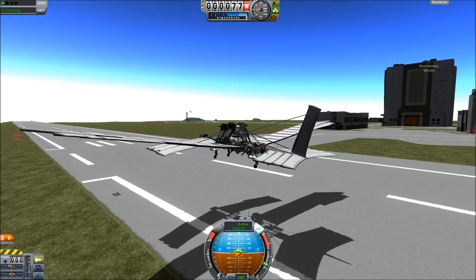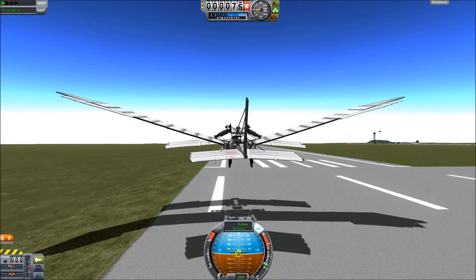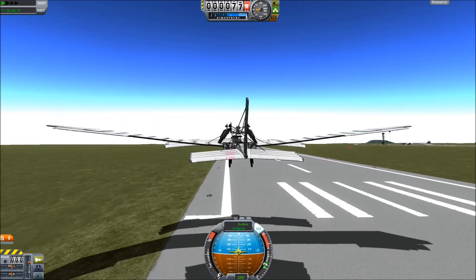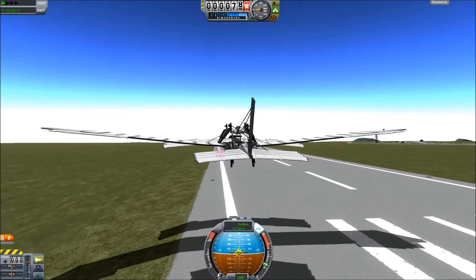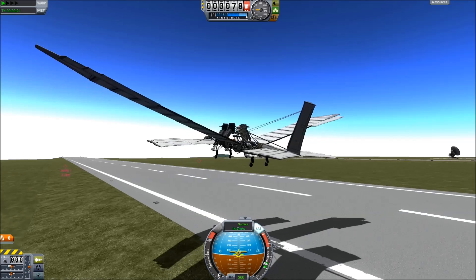If you try to flap while taking off it's unstable and the craft tends to push back to the ground as the wings lift. But once you're in the air you need to start flapping, because it is essentially a glider and will fall to the ground again very quickly if the speed drops under around 12 meters a second.